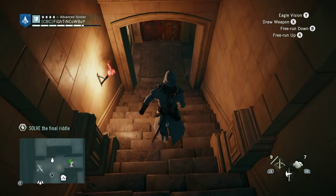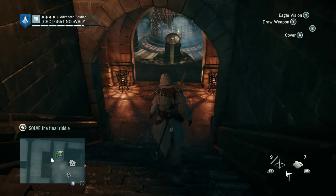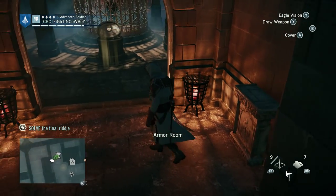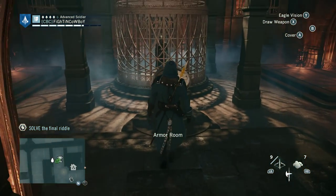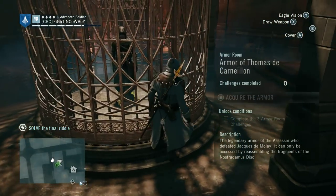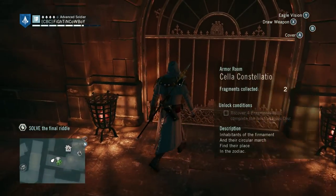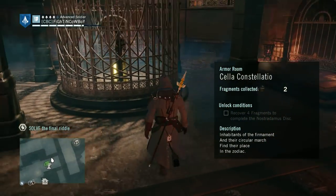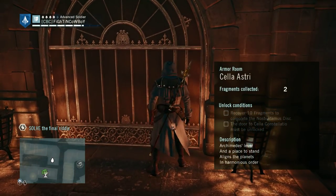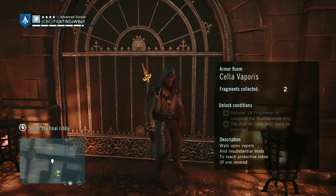On to the puzzle. Mercurius is the very first one you should encounter. Obviously I decided to go big at the start with Saturnus. But it will begin by going over here — you collect your book of course, and you get a brief explanation about the Nostradamus Enigma, and then in addition the armor that's locked. We learned that this is a three-pronged puzzle, and by that I mean that as we acquire different pieces of it, we unlock the Stella Constigliano, then the Stella Astri, and then the Stella Vaporis.